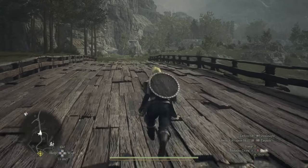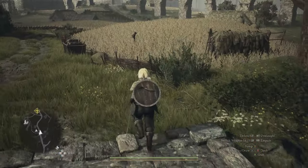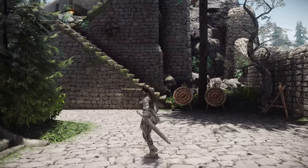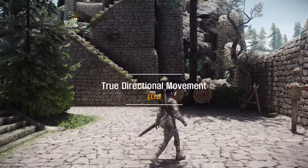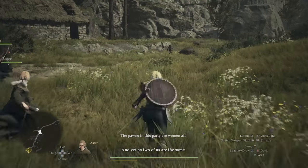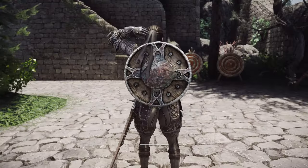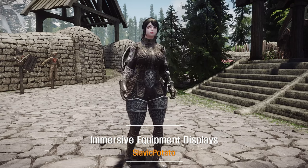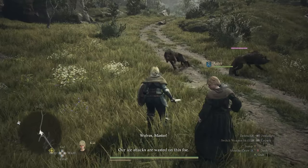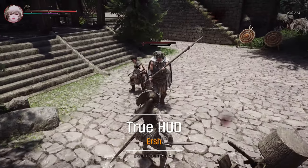Next, I'll briefly discuss the combat mechanism. Dragon's Dogma inherently supports 360-degree motion rotation for characters, so you must add this feature through Skyrim's True Directional Movement. Moreover, to use the shield and sword equip and unequip animations and to position the shield on the character's back, you need to install Immersive Equipment Displays. Additionally, to display health bars over the heads of followers and enemies, installing True HUD is also necessary.